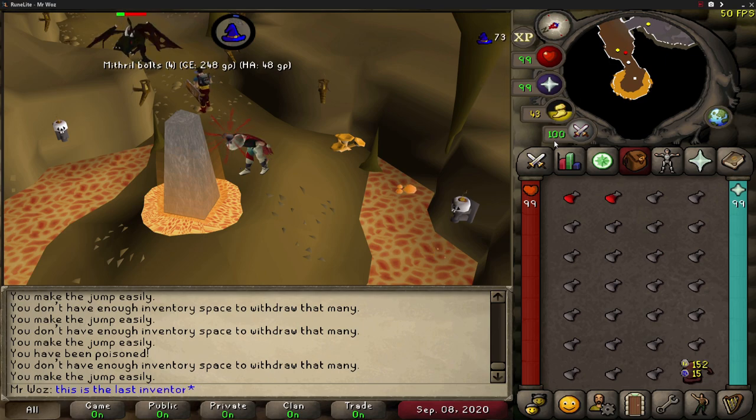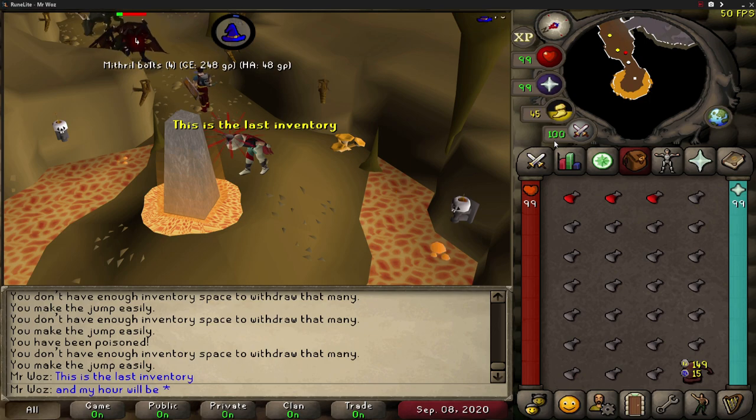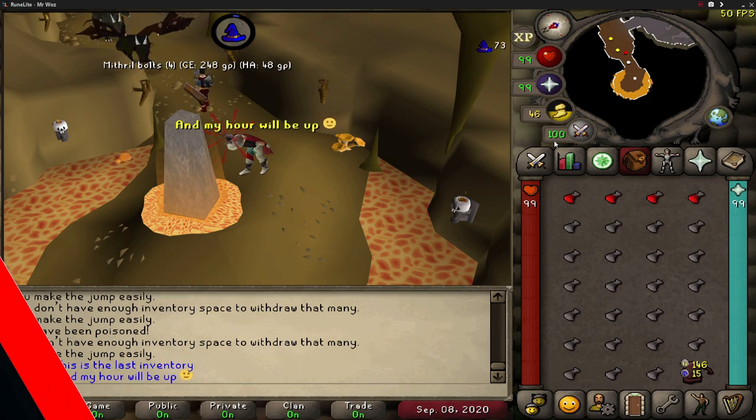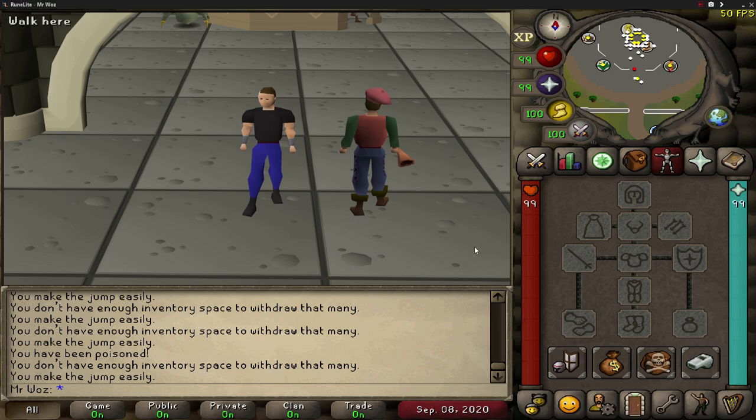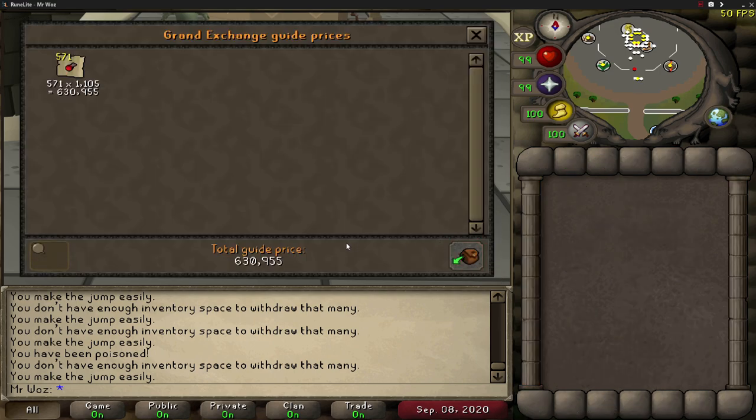That's the last inventory and the hour is up — let's check the profit. Here are all the fire orbs made: 571 total, which comes to 630k GP — a lot more than expected. Per inventory I was making around 27.2k profit, with unpowered orbs at 97 GP each and fire orbs at 1.1k each. Having a good agility level really speeds things up. After subtracting supplies — runes and unpowered orbs costing 225k — total profit is 405k, with 42.7k magic XP gained in the hour.